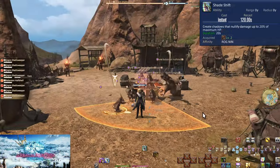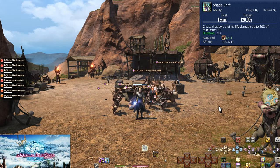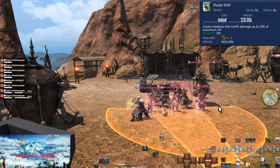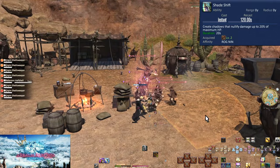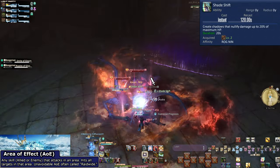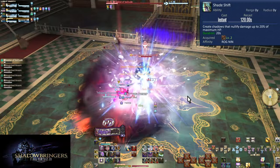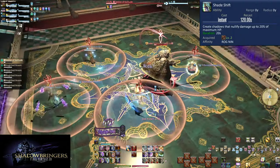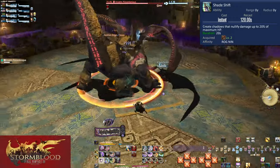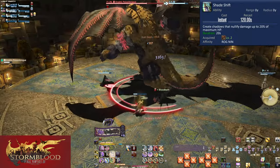Level 2: Shade Shift. With a 2-minute cooldown, Shade Shift is a shielding ability. You give yourself a shield for 20 seconds worth 20% of your max HP. This helps you survive out in the world and in party content. Most bosses later on have some form of raid-wide AoE damage you can't avoid — use Shade Shift to block some of that damage. Or maybe you made a mistake and are going to take avoidable damage; Shade Shift will balance out the extra damage.